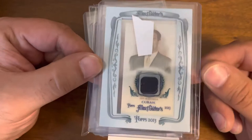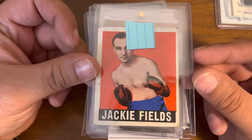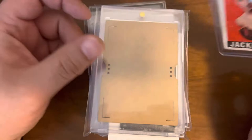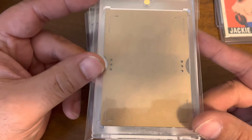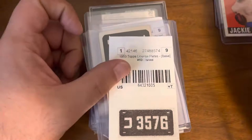Starting off we have a 2013 Allen & Ginter Mark Cuban swatch for the general PC, a Jackie Fields 1948 Bowman — you've actually seen this card in a slab; this one is clearly raw but still has the film on it. This is an Upper Deck Glass Amari Stottlemyer numbered to 100.